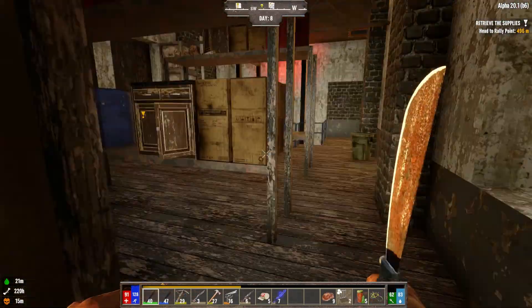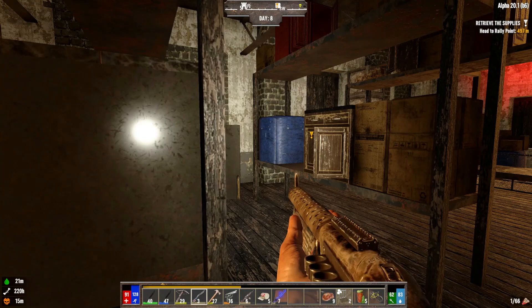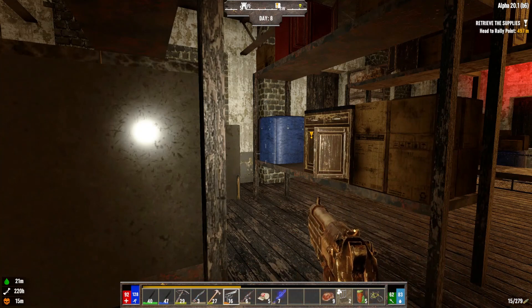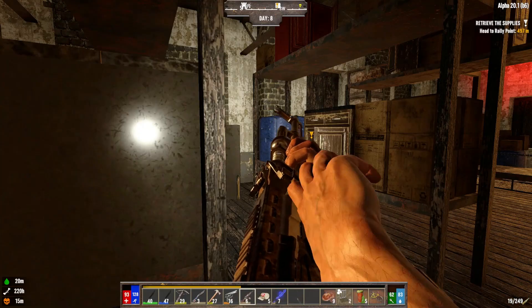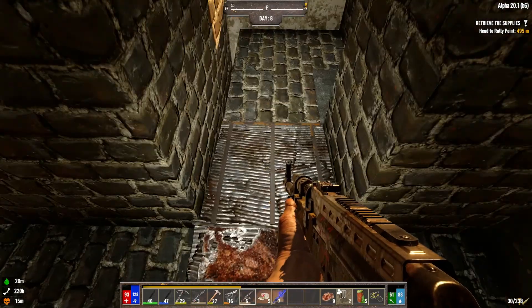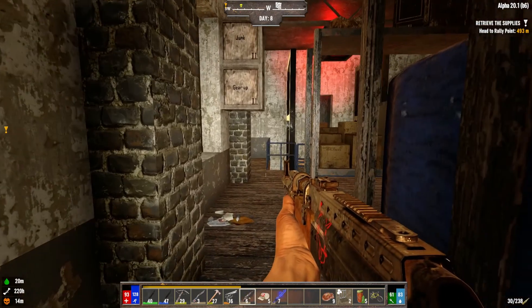Ladies and gentlemen, that was a success. I burnt through ammo though — holy crap. We're down to 66 rounds with that, 200 rounds, and we were well above 400 with the pistol. We didn't do too bad on the AK but I didn't use it a whole lot. We ran all the way through our scrap iron, so I'm definitely going to need some more scrap iron.